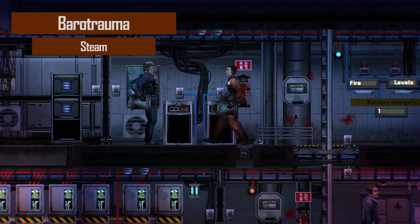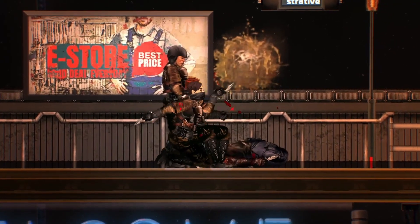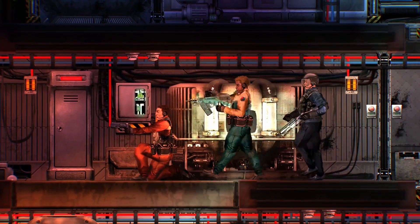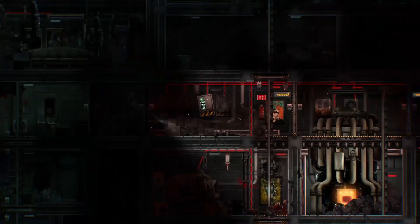On March 13th was the 1.0 release of Barotrauma, a survival horror role-playing submarine simulator set in the distant future, where players explore the dangerous waters of Jupiter's moon Europa. Players are assigned roles on the crew and must work together to survive. Some game modes also allow traitors to be among the crew, facilitating a suspenseful environment.